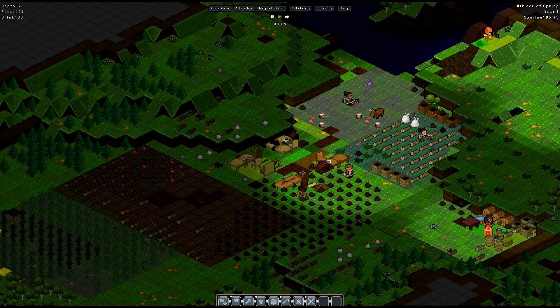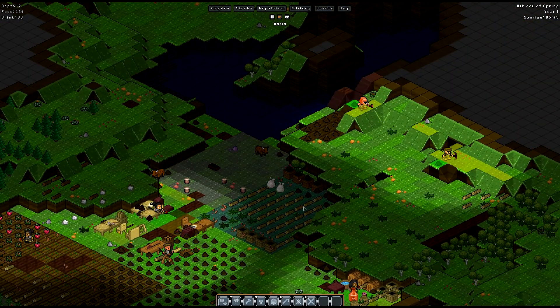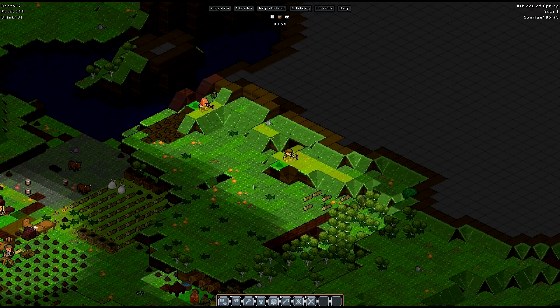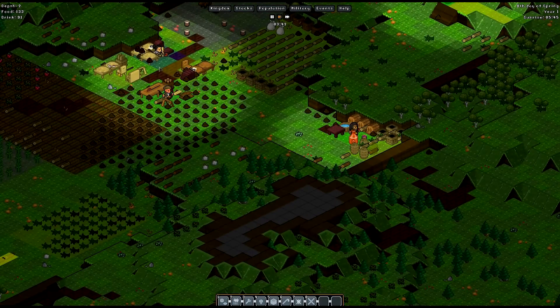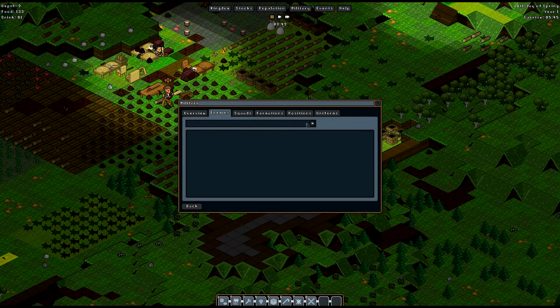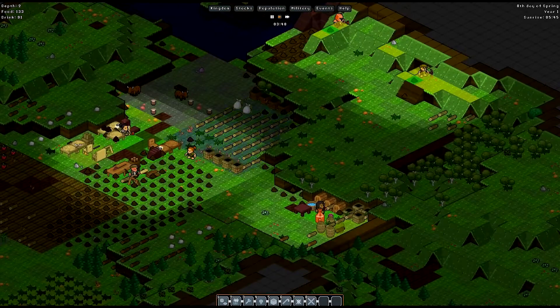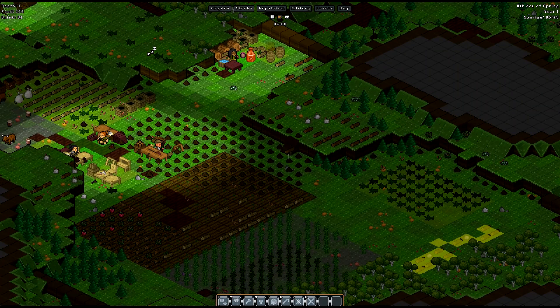In case we ever get invaded by goblins or men — hopefully not men anytime soon — we at least have some troops ready to send out. In the military menu, if there are any enemies on the map they'll show up there and we can set up attack orders to engage the militia before anything becomes too much of a problem.